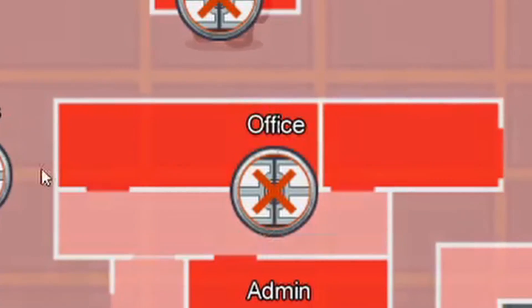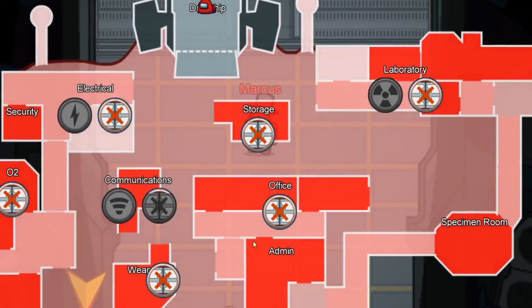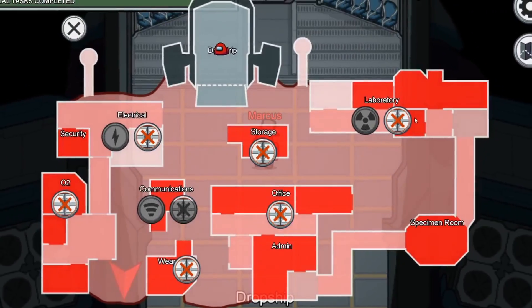Finally, doors appear only on The Skeld and Polus. Doors will be forced closed around the area when the door icon has been triggered, which will potentially trap crewmates until they unlock the doors manually.